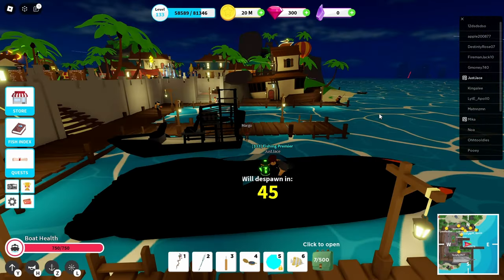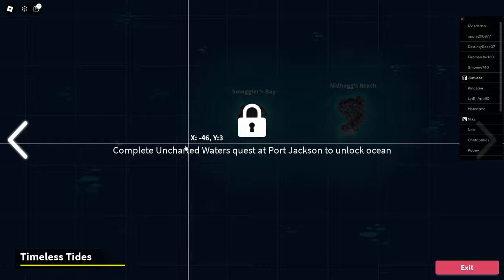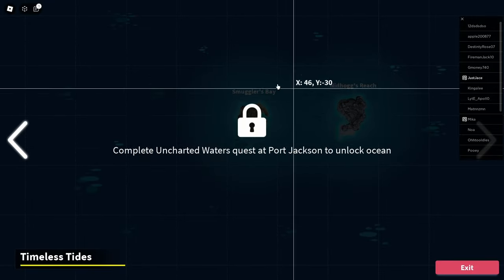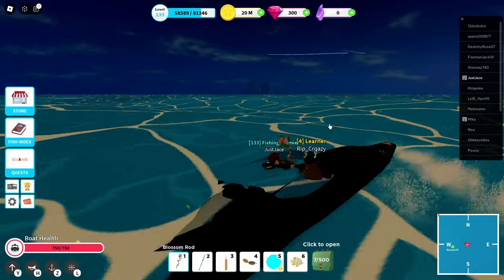Another really cool update is that Port Jackson looks way different than it used to. And they added a second sea — if you look on the map, you can see there's Smuggler's Bay, Hog's Beach, and a whole second area that you can teleport to once you complete a bunch of quests.